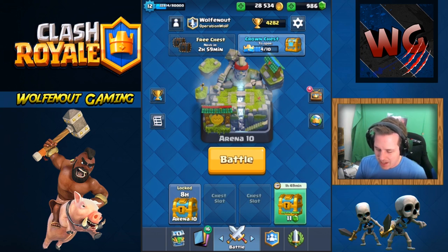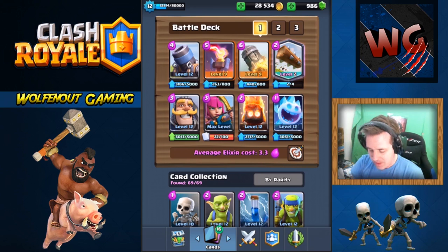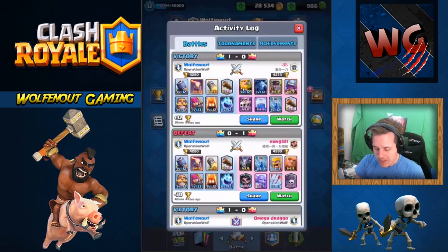Earlier this week, a YouTuber called Ash put up a video about three decks for trophy pushing, and one of them was this mortar deck. One of the great things about the mortar deck is that it has a lot of common cards — five of your eight cards are commons, two are rares, and it does have a legendary: the Log. You could put a Zap in there instead and you're good to go.